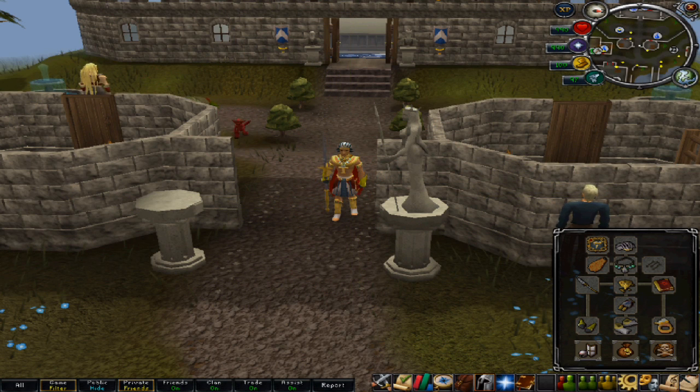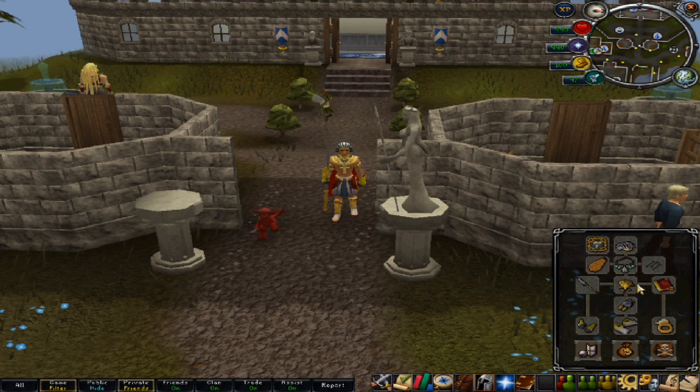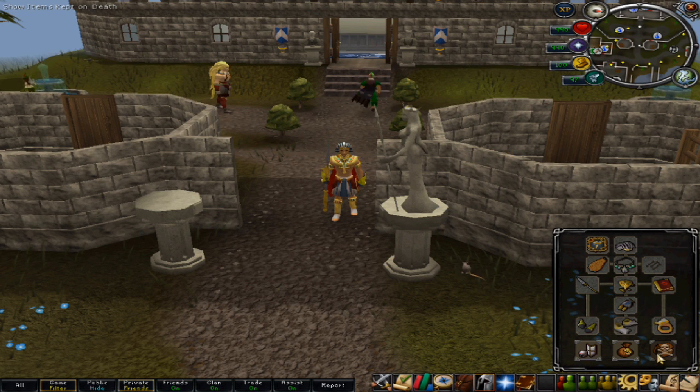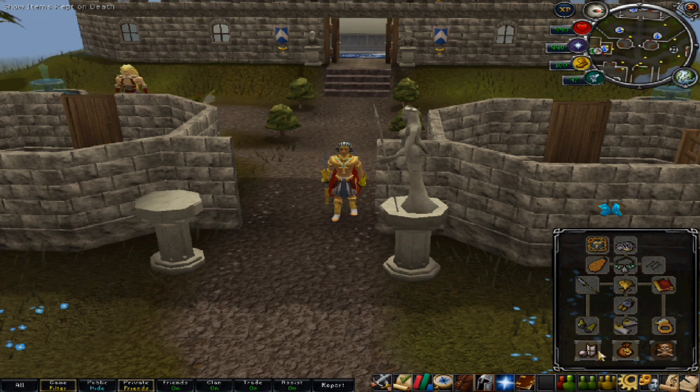Next up is the tool belt. This is going to be a brand new button via the worn interface screen, and it's going to act as a new equip slot that can carry your basic tools, from farming tools to tinderboxes. This belt is going to require no prerequisites, and it will not occupy any inventory space or worn slots. All resources can now be single-clicked, meaning there's no need to withdraw a tool in order to use it.